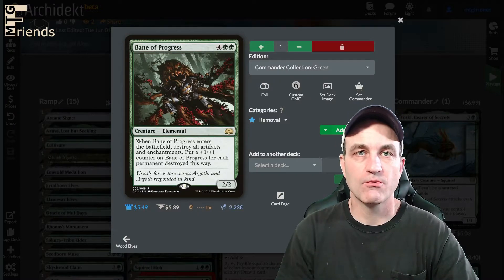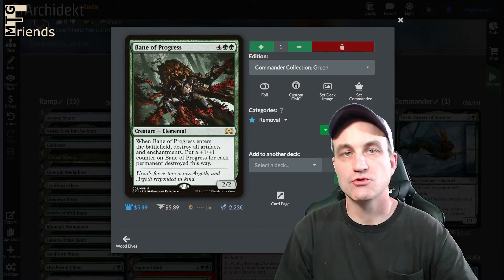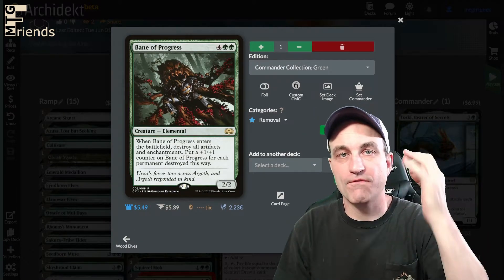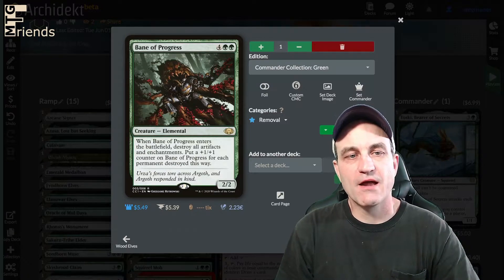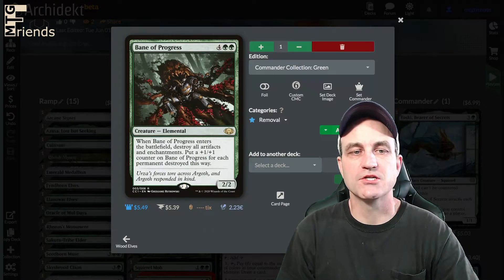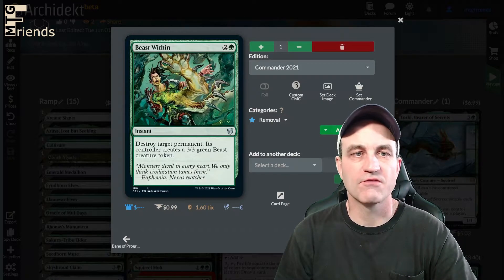Some of our utility and removal cards — here's one: Bane of Progress. It's a 6-drop 2-2, but don't be scared of that, because we can go tutor it out and put it into play with some of the other cards we have synergized into this. When Bane of Progress enters the battlefield, destroy all artifacts and enchantments. Put a +1/+1 counter on Bane of Progress for each permanent destroyed this way.